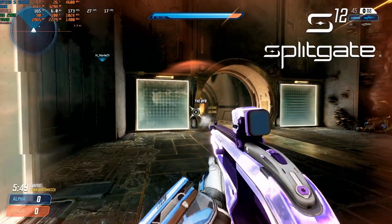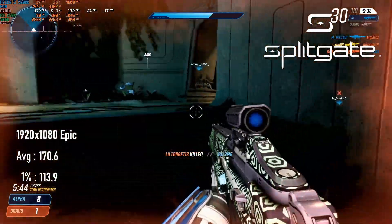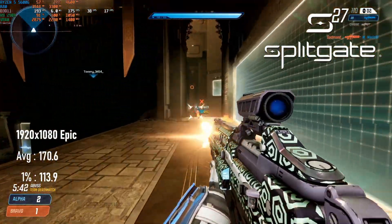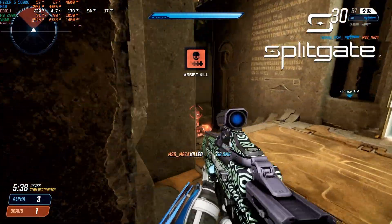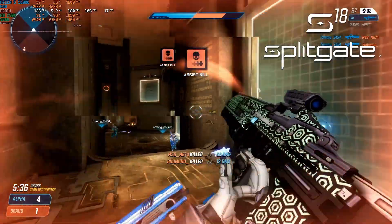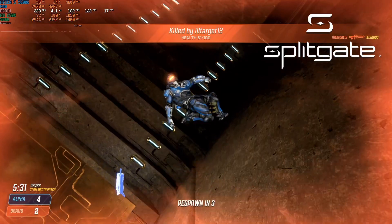Splitgate's performance is much more in line with what I'd expect from this category of card, averaging 170 FPS at 1080 epic settings. Although eSports shooters can be sensitive to lower frame rates, this is definitely enough for a competitive experience, and great for anyone who wants to pair a 290X with a cheap 1080p high refresh display.